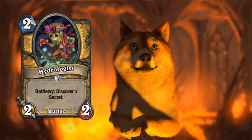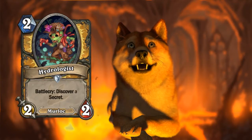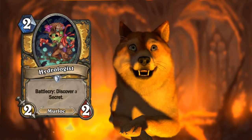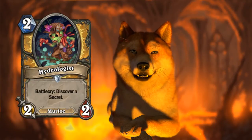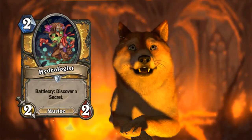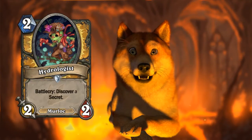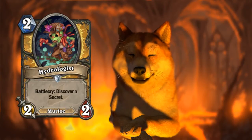A 2/2 tends to need to give you something pretty valuable. You're kind of thinking of the Rogue deathrattle minion that gives you a random card from your opponent's class — that's probably going to be stronger than an average secret. Or Dark Peddler, which I think is rotating out of standard now. Its Battlecry lets you Discover a one-cost card, so you get one of three choices. The secrets probably won't be quite as strong.